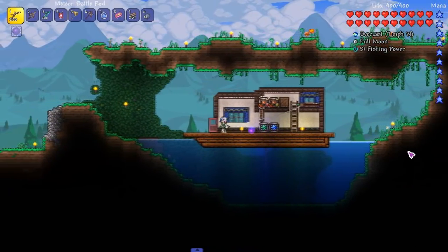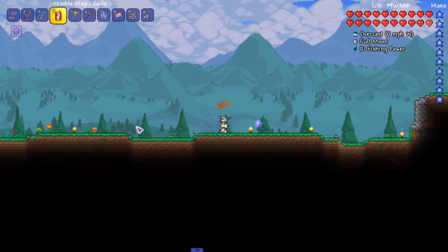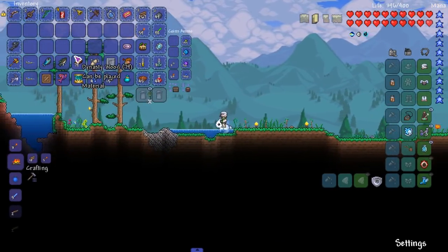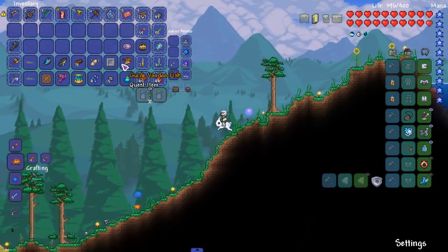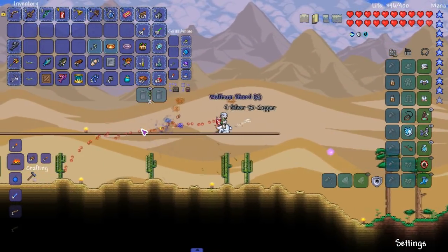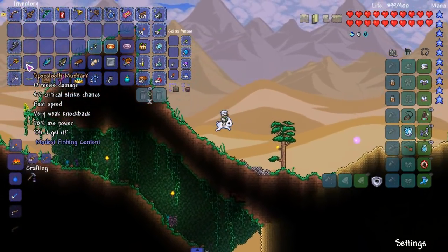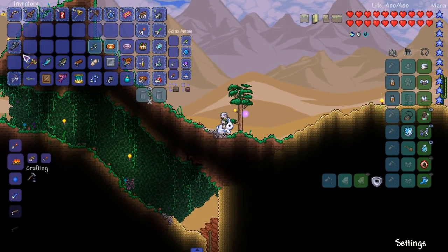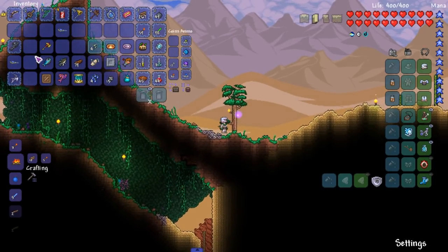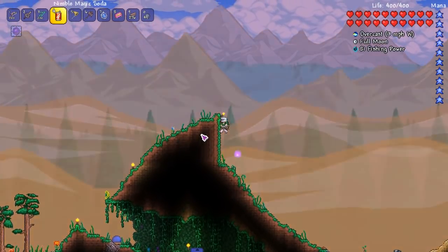Bobber - that sounds like a dumb name. All right, the hook just stays there. Let's head over here. I bought some dynasty wood because the traveling merchant was here. We got the guide voodoo thing. I'm just killing the slimes because gel is always good to have. The sawtooth mush shark has 70 axe power - this is new. I've never used this. It's pretty fast, I like it.